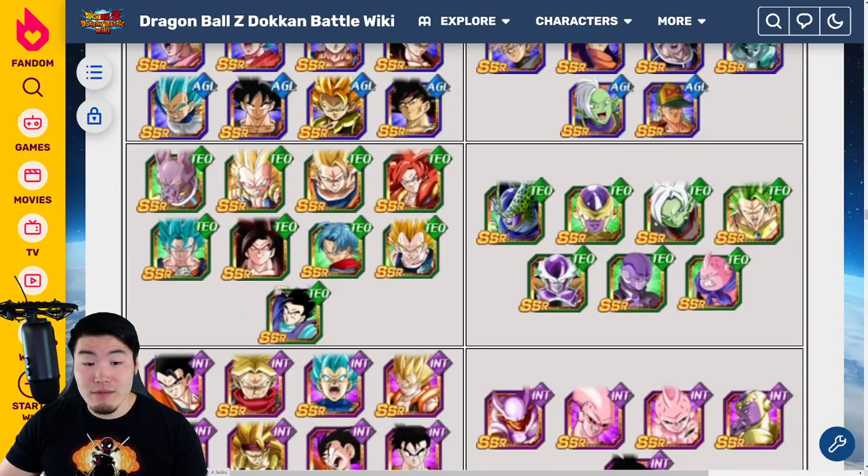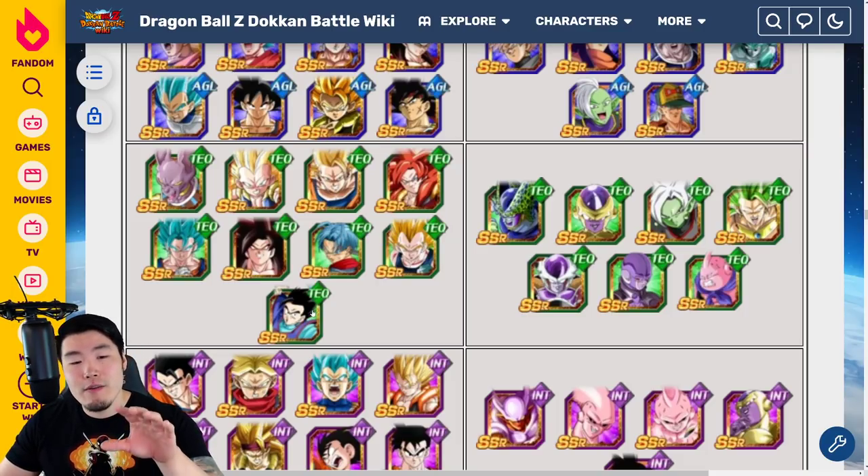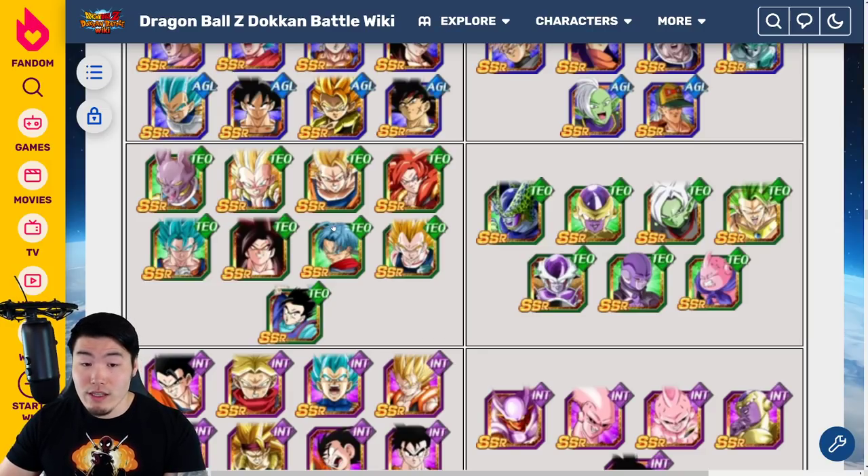For the TEQ units, obviously Gohan is an easy choice. I would say TEQ Trunks is very good too because they have a very similar function — obviously Gohan is better, but Trunks is also a really good defender in longer events. Nobody else from the Super TEQ side outside of those two. But on the extreme side, the Frieza is about to get an EZA and his EZA looks very, very good. If you don't have any copies of him, I think he's probably going to be on the Frieza Dual Dokkan Festival banner, so maybe summon on that first and see if you can pull him there. If not, then he's possibly a candidate for consideration just because his EZA is very, very powerful.